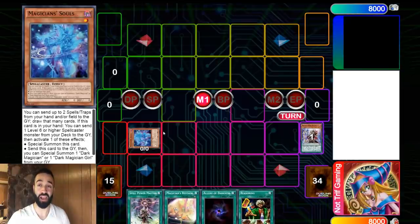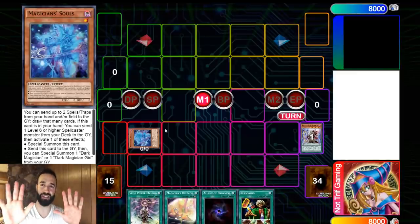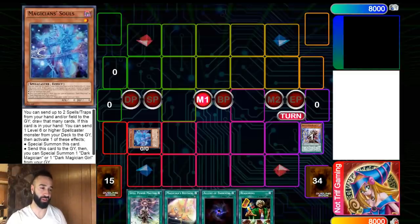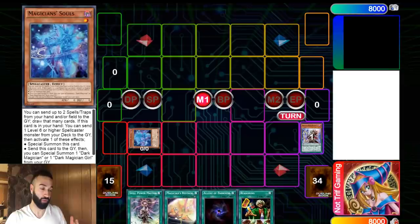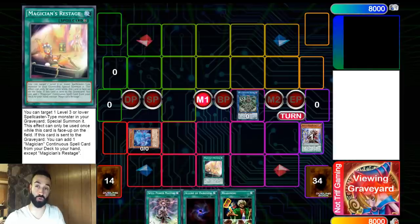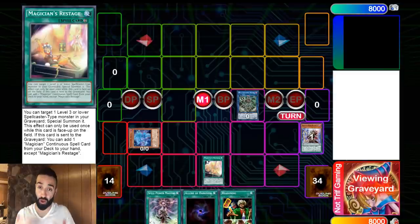What you're going to do first is activate Magician Souls. I understand this is not a budget card - I will do a budget option in the future, let me know in the comments. Your first line of play has to be Magician Souls. Next, you're still not going to activate Mastery - nobody's asking about Souls, but you want to force an Ash Blossom or similar negate. So we activate Restage, going Anima first then Restage. Restage is like a Monster Reborn for Spellcaster monsters level 3 or lower.